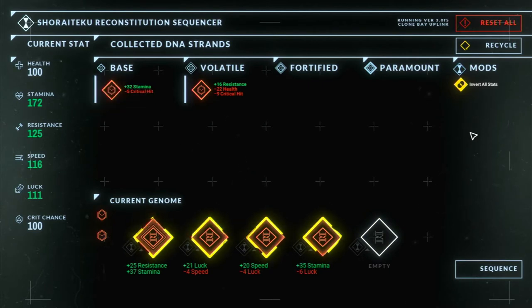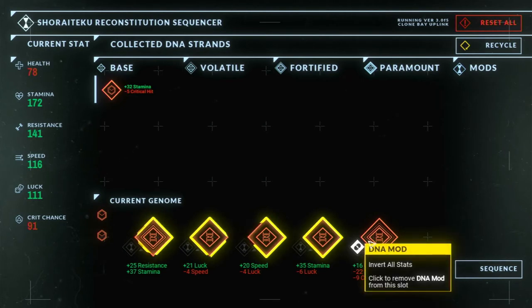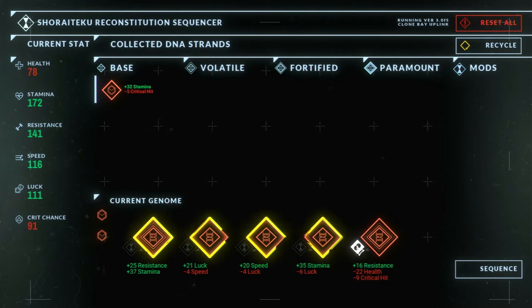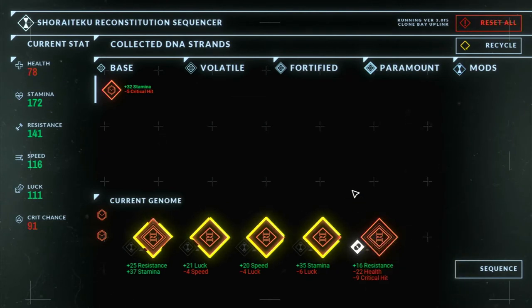I decided to go with a big volatile strand that would add some resistance but take away a good chunk of health and some crit chance. You might think that sounds like a bad trade — but this is where I introduce mods. Mods are on the genome page and can apply to any strand you want, modifying certain parts of that strand. I had a mod that lets me invert the benefits and penalties of a strand. So even though I was giving up health and gaining resistance, with the mod applied, I was gaining a large chunk of health instead.